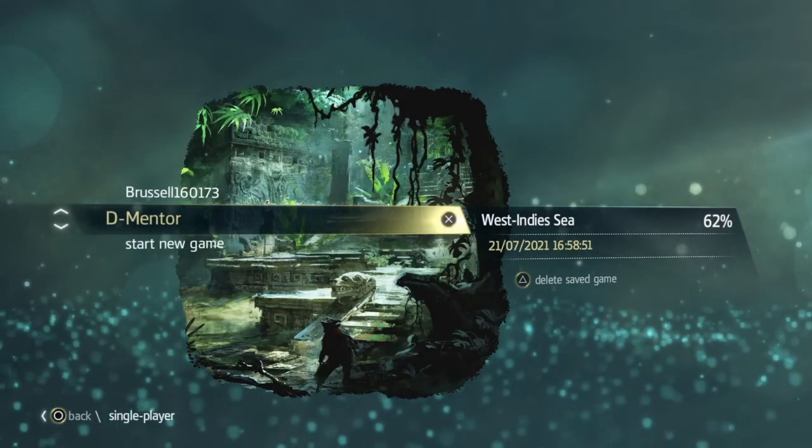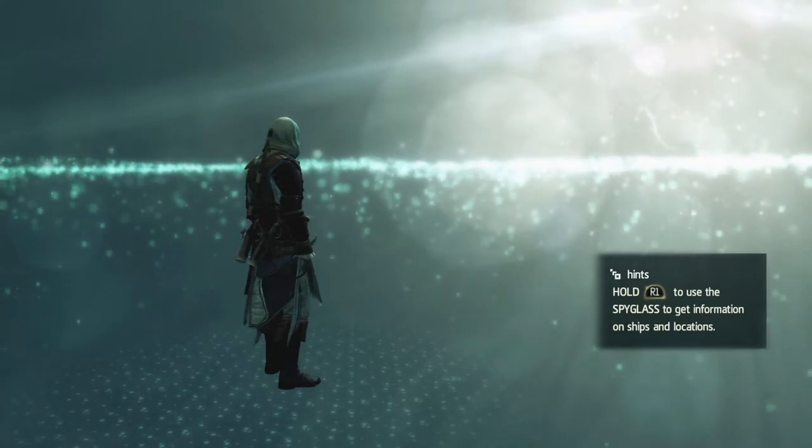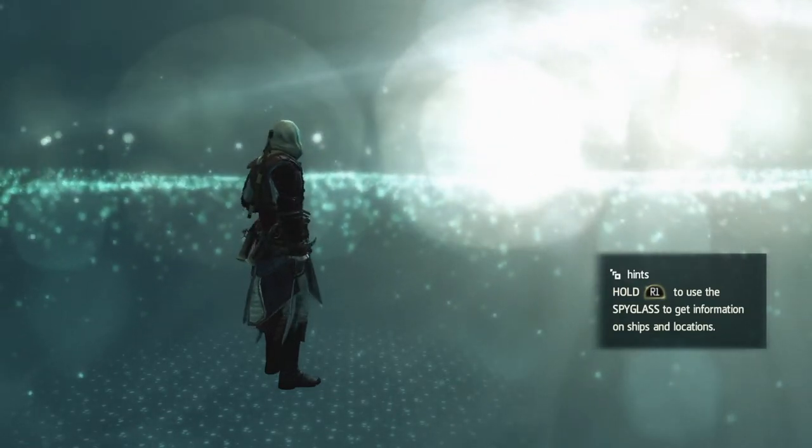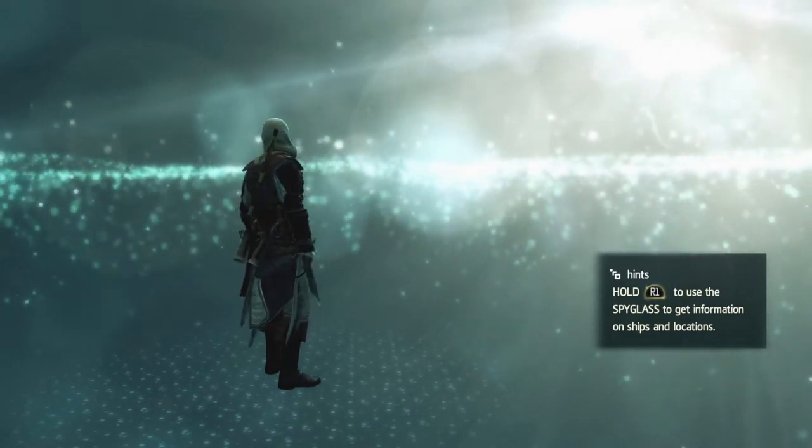Hi everybody, welcome back to my 100% walkthrough of Assassin's Creed 4 Black Flag. On this very short video we're going to be doing the naval contract at Fort Cabo de Cruz, called Driftwood.